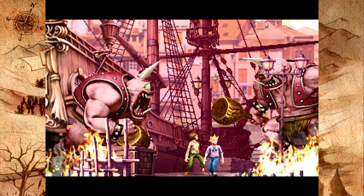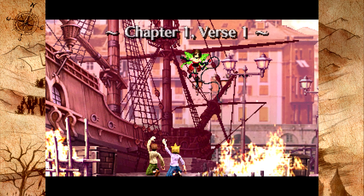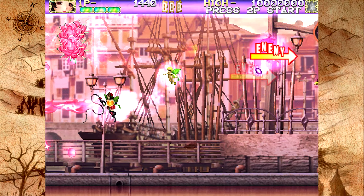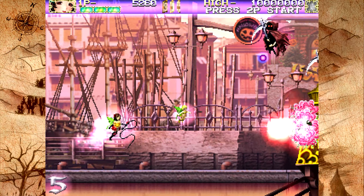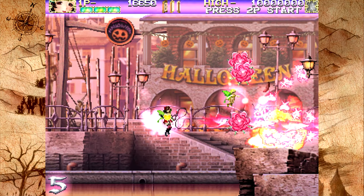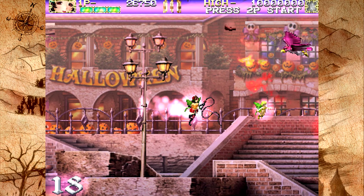Deathsmiles is a quality shmup. You pick your witch, your witch has a familiar, and the familiar flies around you and does multiple things such as deflect bullets and has two different firing modes. You have pre-rendered graphics, which are either to your taste or they're not. This mode seems to take advantage of the higher-res rendered graphics that are on the 360, because there is a low-res arcade-style port as well.